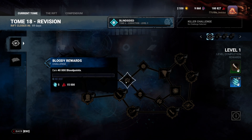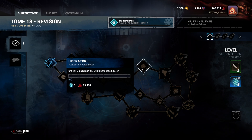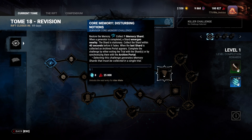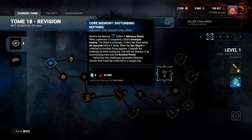Bloody Rewards: earn 40,000 blood points. Liberator: unhook two survivors and rescue them safely. Core Memory Disturbing Notions: restore the memory - collect one memory shard when a generator is completed; a shard emerges nearby. The shard is stationary; collect the shard within 40 seconds before it fades. When the last shard is collected, an archive portal appears.